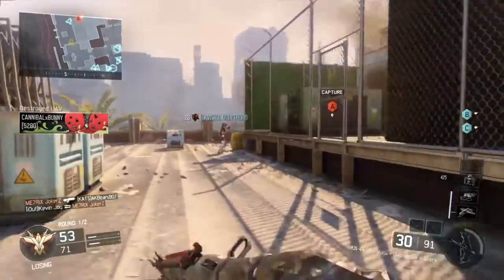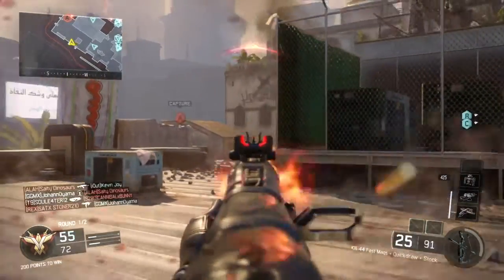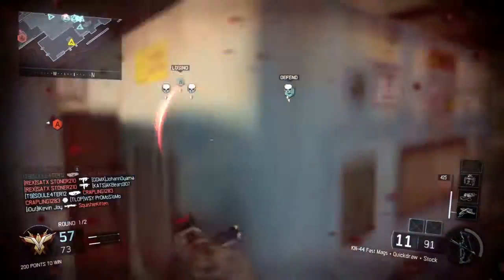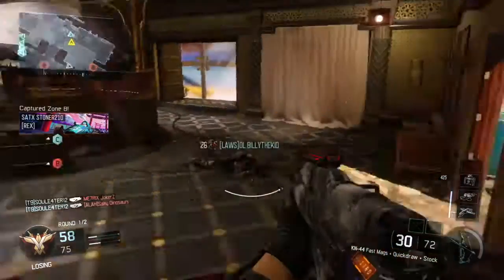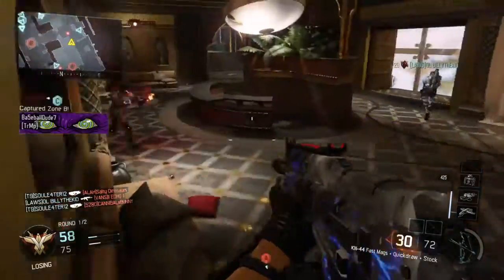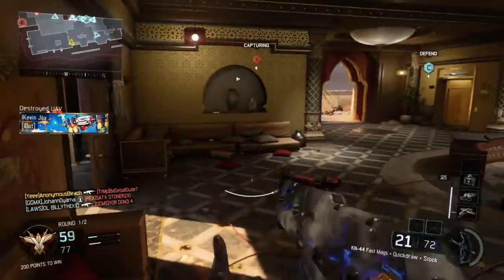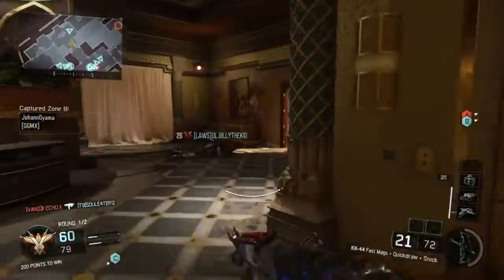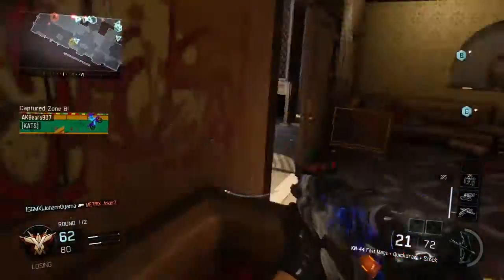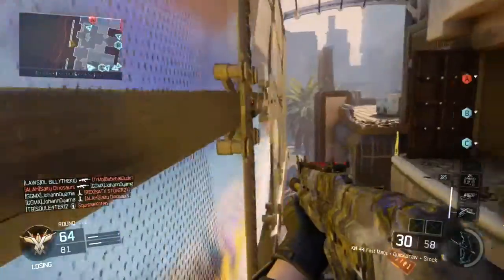The other tip when using the Sparrow that carries over from using the Tempest: when you're running low and you don't see anybody, just start spamming it, because you never know who it's gonna hit. I got a double one time because I had like five or six shots left and just started spamming towards the big rock sea flag on Hunted. I also recommend pulling it all the way back to get the most power out of it.